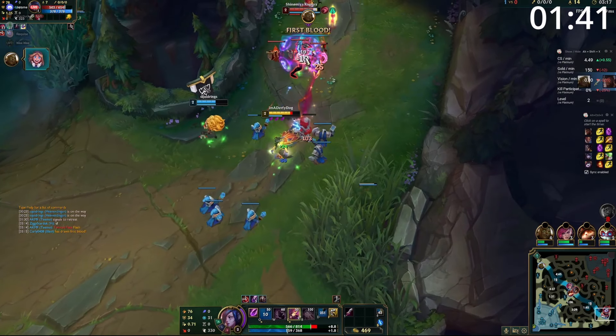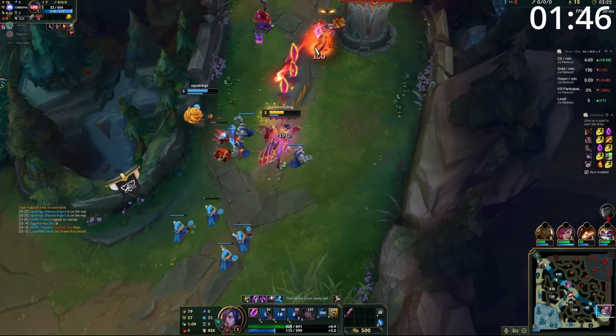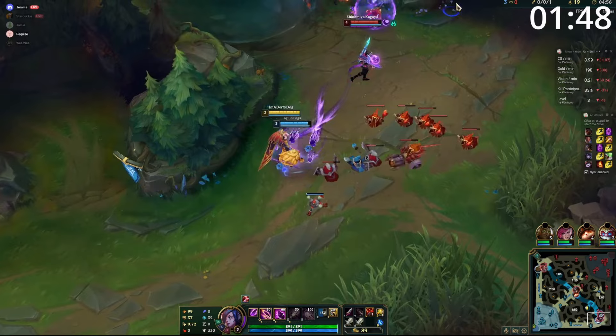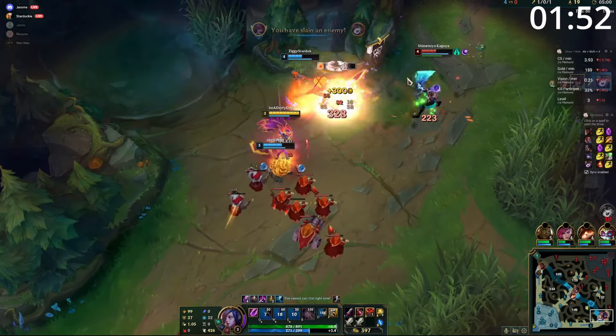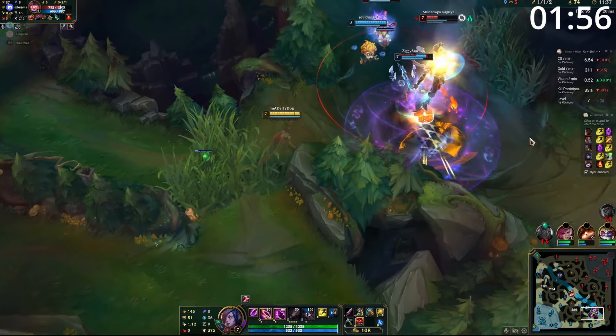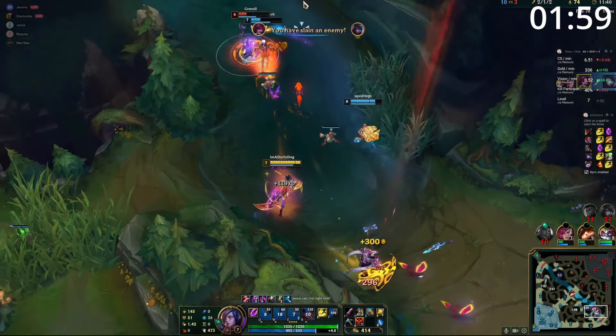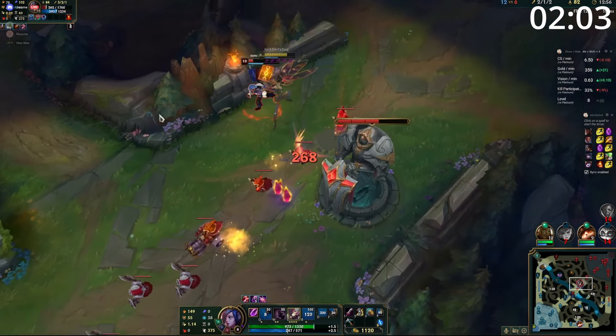Starting the game, you are the bot lane carry, so your main focus is going to be on farming hard to scale into the late game. However, while farming, you have easy access to poke. Your Q is a long-range skillshot which can be used to both farm and harass at the same time. Using this or any other ability gives you your passive, which gives you access to three over-piercing attacks. Using your Q and your passive stacks to damage your target while farming is key. And if you manage to get more than three feathers behind them, pulling it back for the root is a massive amount of damage and allows you to keep trading.